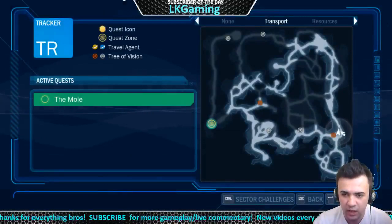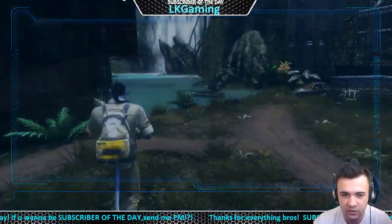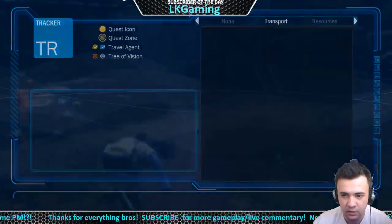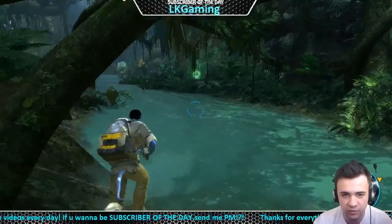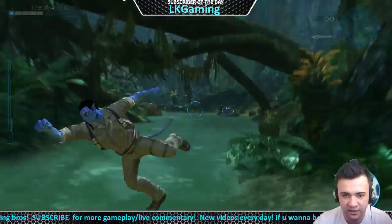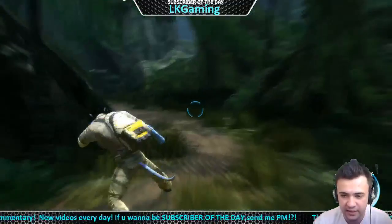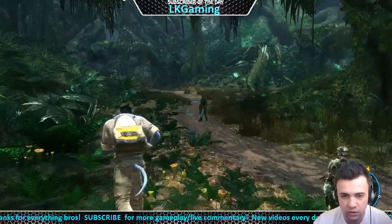Hey, what's up guys and welcome back to another episode of Avatar. Today we are continuing our adventure — we have a quest to find the mole or the traitor. I need to go to the far side on the left, all the way to the end of the map. This map is really complicated, and some of you left a comment under my last video saying this game is really awesome.